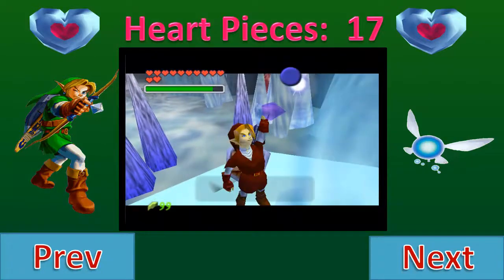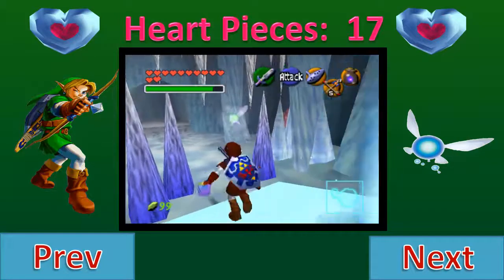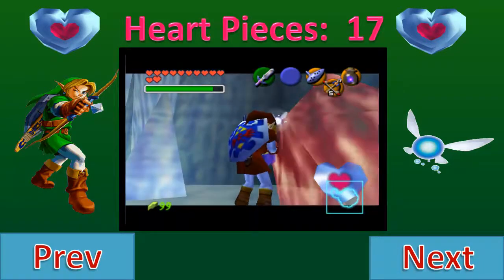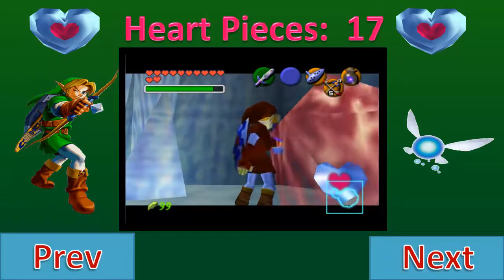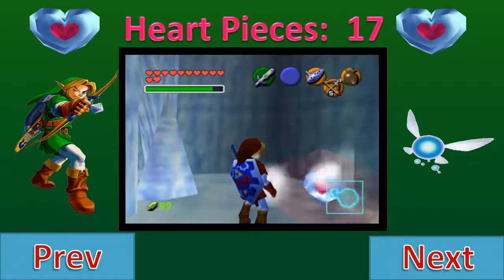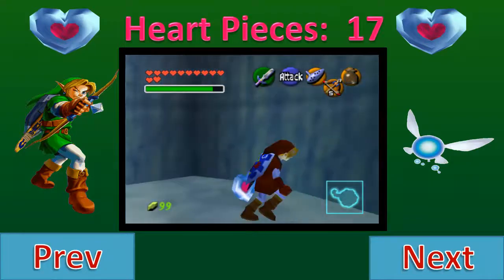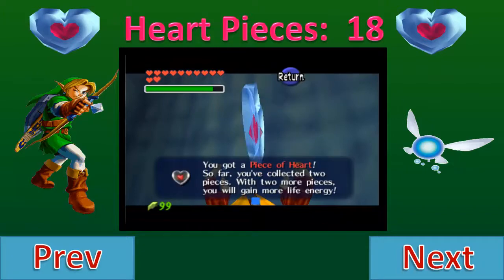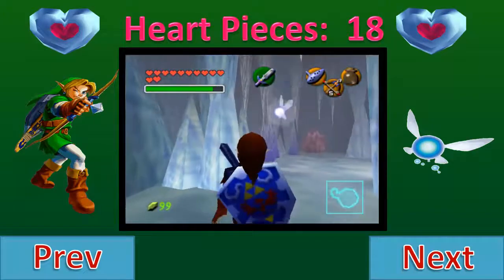Hopefully you have at least one empty bottle — you get one through the main game so you should have one at the very least, although this entire little mini dungeon is a lot easier if you have at least two. All you have to do — you can obviously see it right in that piece of red ice — so once you melt it with blue fire, you get that heart piece.